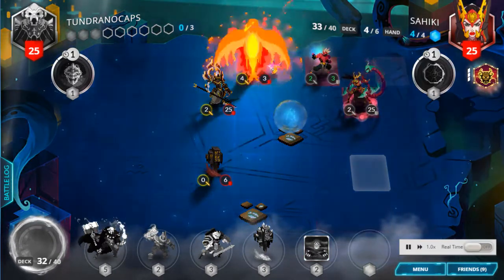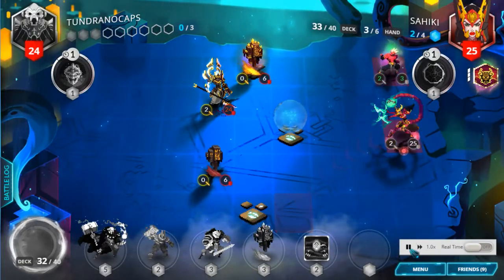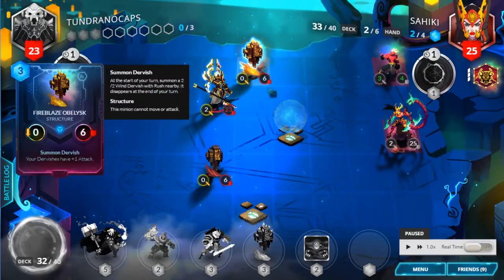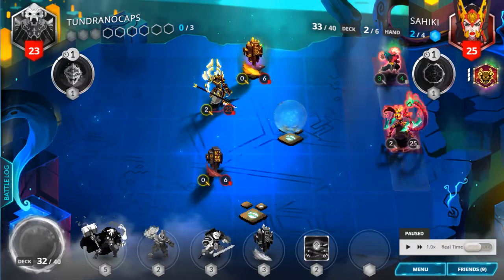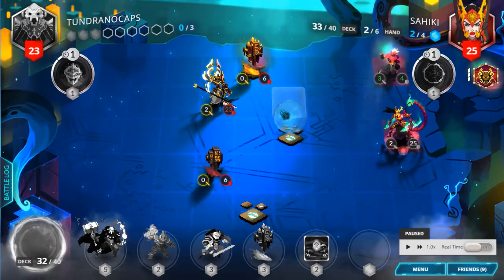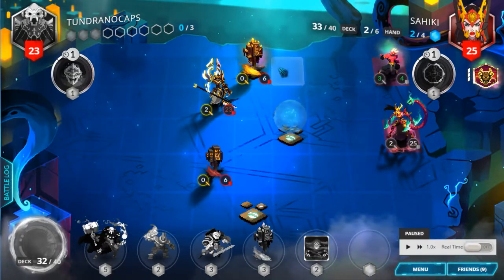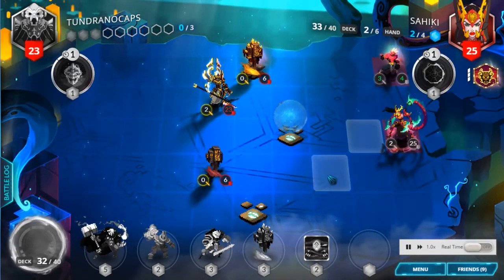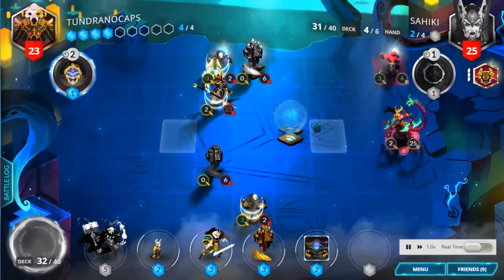Even if he kills this with a Phoenix Fire, I'm fine with it because it fuels my Whispers. He probably doesn't have another 2-drop because that's not how they play. If I get a good spawn I might play the Crone, but probably not — it would be easily killed. I'd prefer to play an Obelisk here or further, depending on where the Dervish spawns. There are no exactly good plans here; I don't have 5 mana so it doesn't matter.